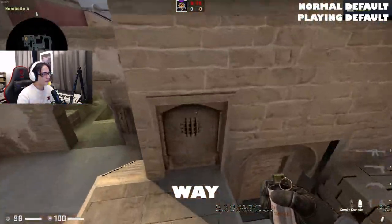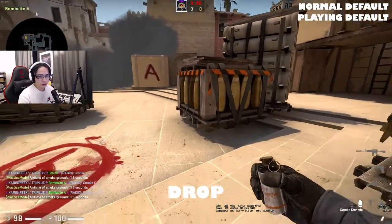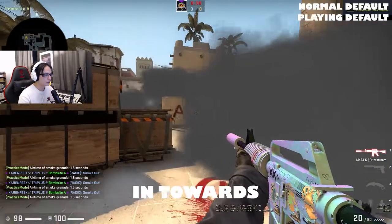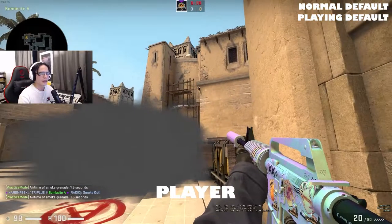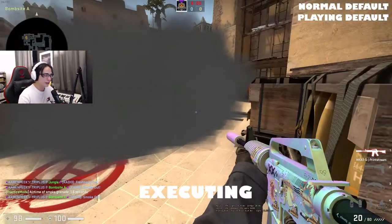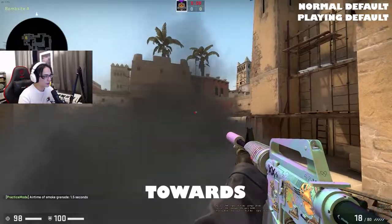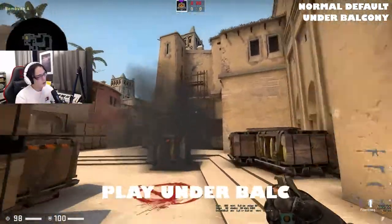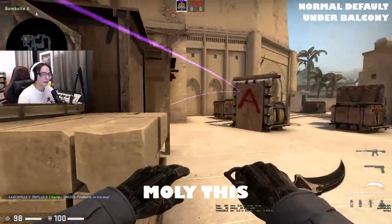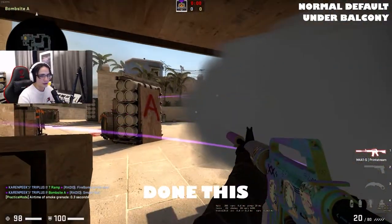If an A-Exec comes your way — say they do stairs smoke, jungle smoke, maybe even CT as well — it's pretty important that you drop your smoke. I like to drop it around here in front of default because it leaves me a little bit of a one-way in towards palace, and I can jiggle in towards the sandwich area here. Your main goal when you're the A-anchor player is to just stay alive. It's really important that you allow your team to rotate in and provide you support. When they're executing, you can drop down the smoke, hold towards palace. If you want to get a little bit cheeky, you can jump up on this box here and spot towards Tetris — this is a pretty good way to play towards default. You can also play under Belk, but this is a little bit more risky because a lot of teams are going to molly this. What you can do is extinguish the molly. You're just trying to stay alive.